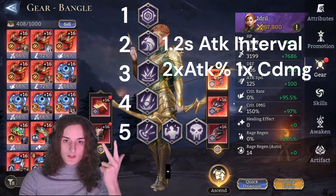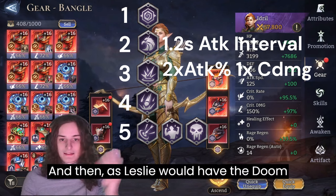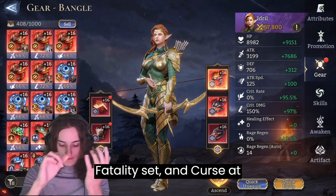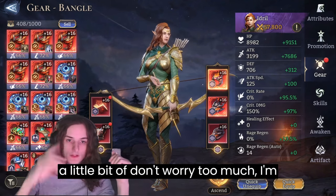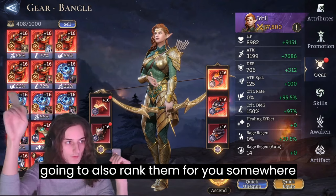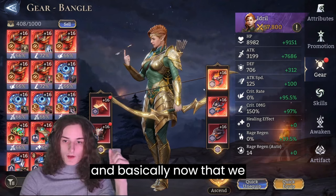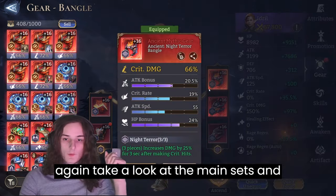As the third option you would have the Fracture set. Important to know for the Fracture set: if you're running it, you can't be running two crit damage pieces — only run one crit damage main stat. Then we also have the Doom set, Wisdom set, Glacier set, Fatality set, and Curse set — I'm going to rank those for you on screen.